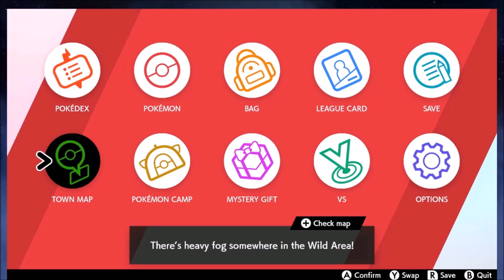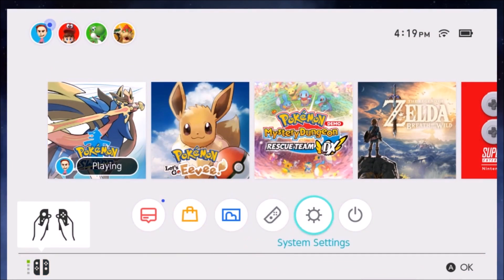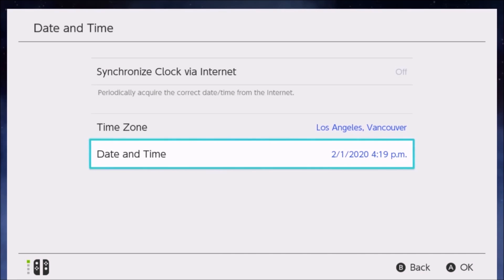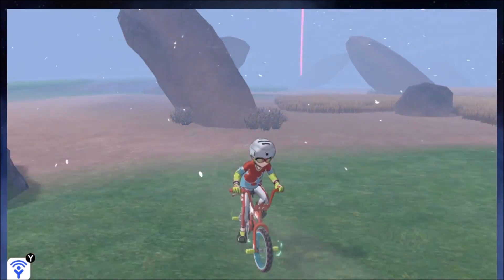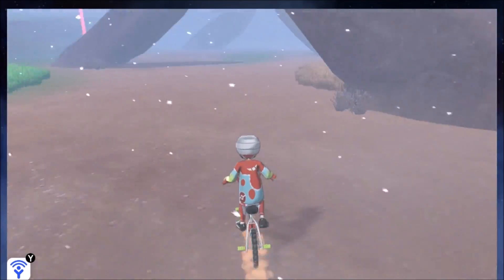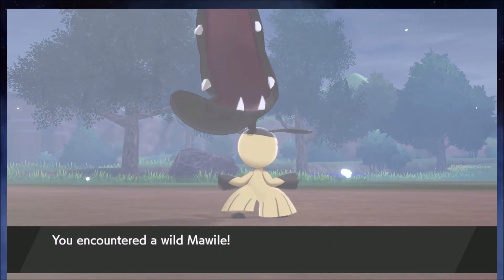Here's another weird one. In Pokemon Shield version you can use the fog weather at Giant's Cap and all of those Sableye would actually appear. But to get the counterpart Mawile in Pokemon Sword version, you have to change the date to a Snowstorm — Global Snowstorm is in February. After refreshing the spawns, Mawile can be found running in the grass — it's just hard to spot. Grab two of them.